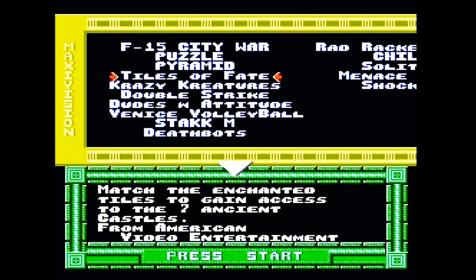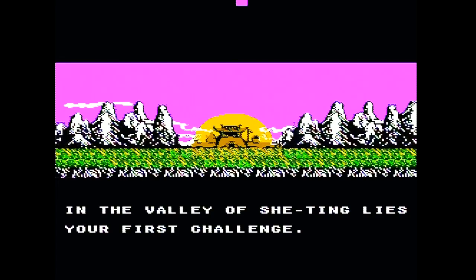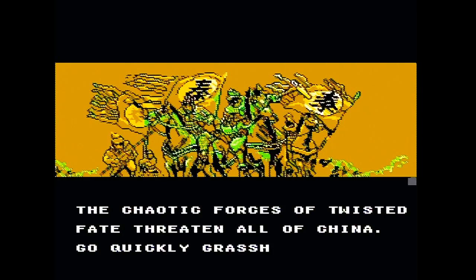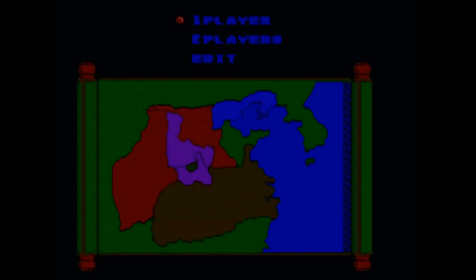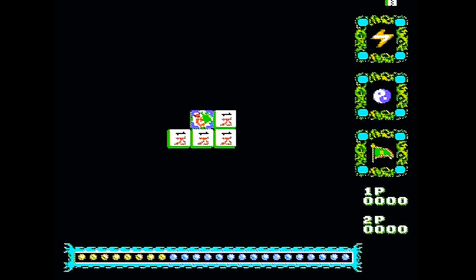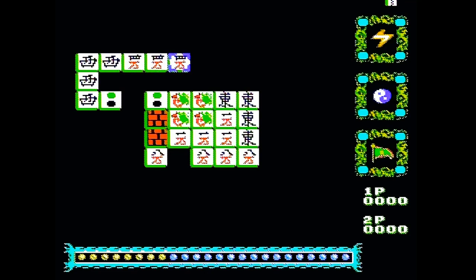Tiles of Fate - 'match the enchanted tiles.' If you like this cartridge, please call this phone number to get more. Even people in 1988 were like, no. 'Match the enchanted tiles to gain access to the question mark from American Video Entertainment.' Oh man, this has got to be a really good game. 'In the valley of She-ting lies your first challenge - enter the golden palace of Yomufu. The chaotic forces of twisted fate threaten all of China.' Go quickly, grasshopper.